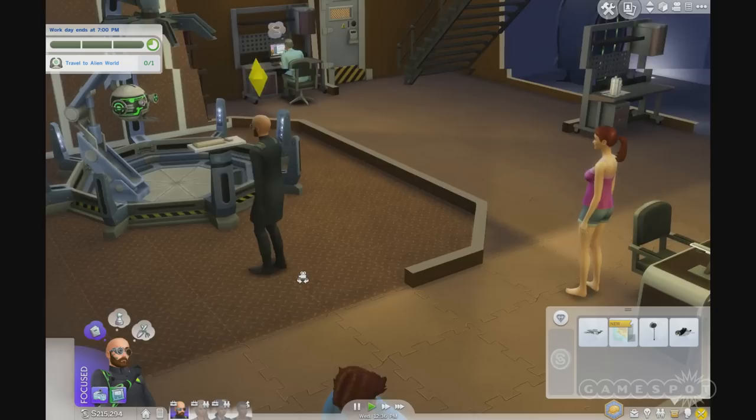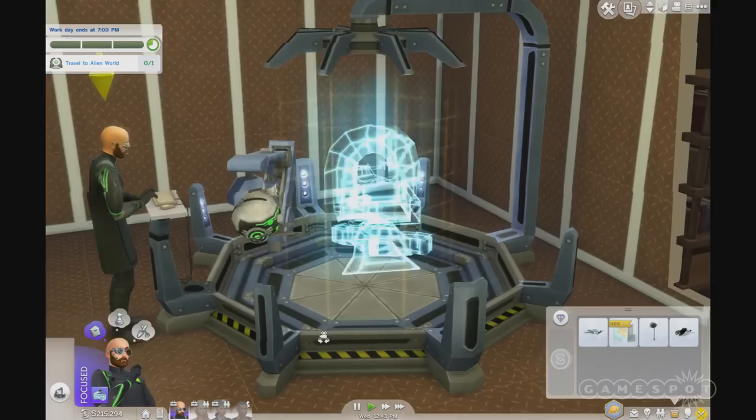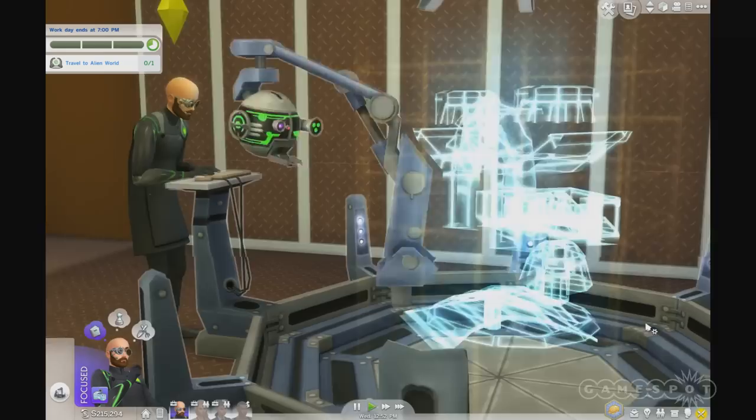Why don't you move on over to the Invention Constructor and tinker on that? The Invention Constructor, or IC, is probably my favorite object on the scientist lot — a really cool little robot that you can actually become friends with. It's going to help you form new inventions, kind of like a cross between a 3D printer and a highly functioning AI, like Jarvis from Iron Man.